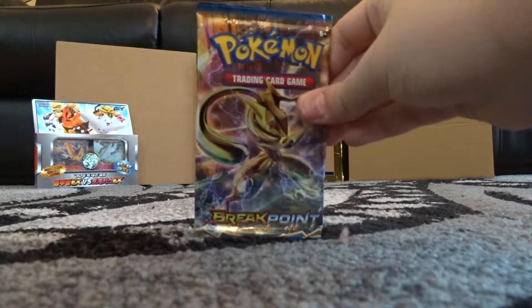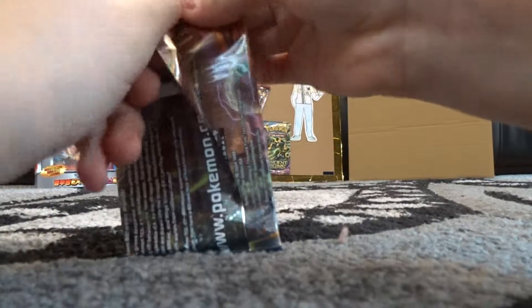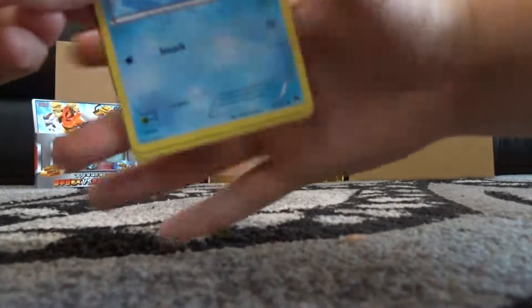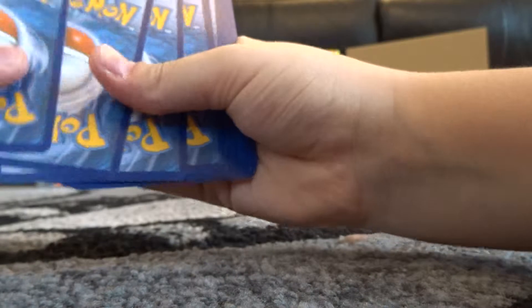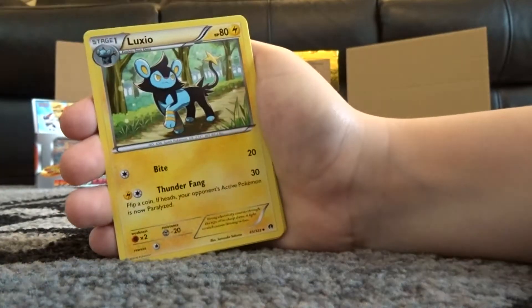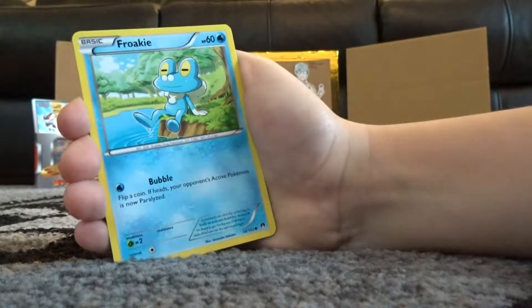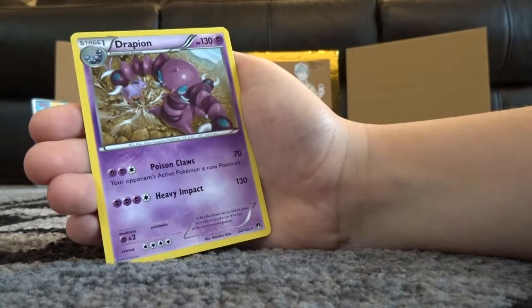Unfortunately this Greninja Break pack is our very last pack. But we did get a full art out of this box - you think we can get one more? I'm hoping we get maybe something else, some last pack magic. We did get some first pack magic with the Scizor. Palpitoad, Croconaw, Luxio, Staryu, Ferroseed, Electabuzz, Froakie, Petilil, Cloyster, and a Drapion Rare.